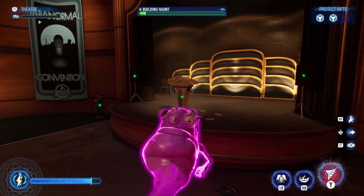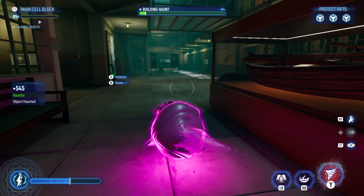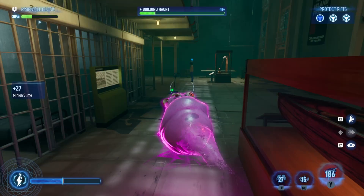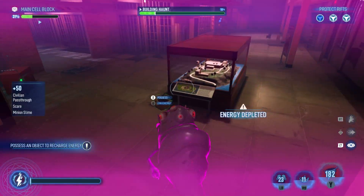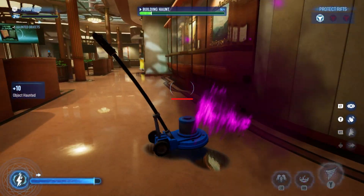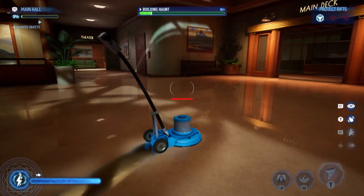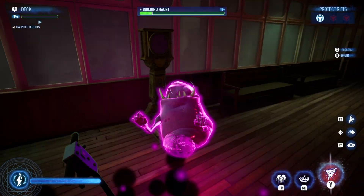As a ghost you can fly, possess objects, attack, and also dash by pressing L3 on the controller, allowing you to fly at high speed. But dashing is the biggest energy drainer, so be aware of your ectoplasm levels. As a ghost you should never travel in the open — always try to move while in a possessed object. You are a smaller target for the busters, harder to see, immune to ionizer pods, and you'll regain ectoplasm energy faster.